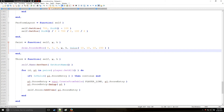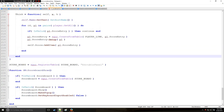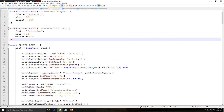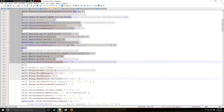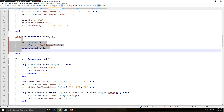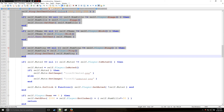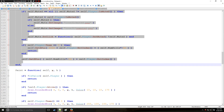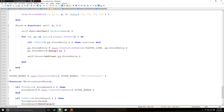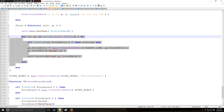Quick recap: we created the custom font, set up all the panels, buttons, and labels in Init, used Setup to acknowledge the player, used Think to set z positioning and get proper scoreboard values, and used Paint to color the player bars by team. Then we registered the table, and the for loop assigns a player line to each player whenever they connect.